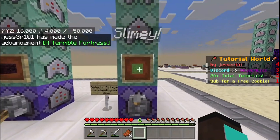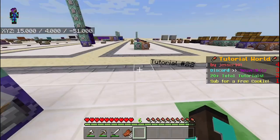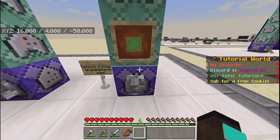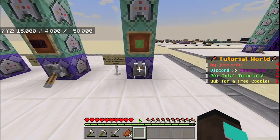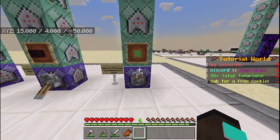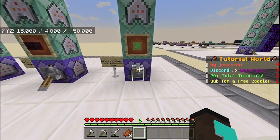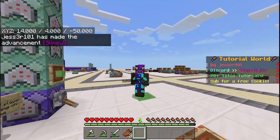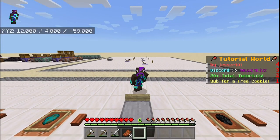Finally, this achievement is called 'Slimy' — it's a secret achievement I made up that detects if the player is standing on slime. I made this one to show you can detect achievements by standing on things, and you can also make advancements different colors. As you can see, if we enable it and stand on the slime, it says we've made the advancement Slimy.